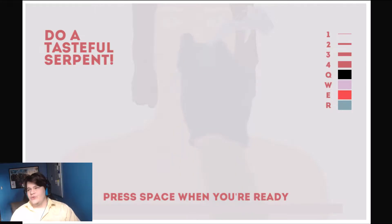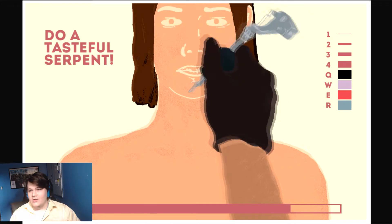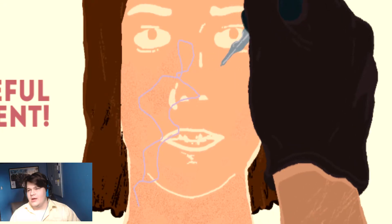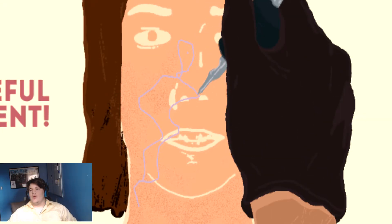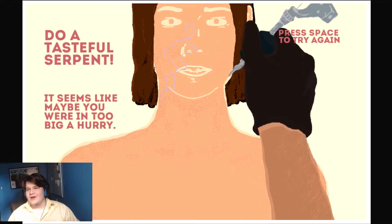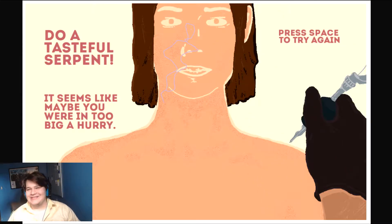Fuck you. Do a tasteful serpent. Okay, so let's go with this color and we're gonna do this one on your face. There we go. And give him a little eyeball right there. You're welcome. It seems like maybe you were in too big of a hurry. That looks more like the sexy alien than the tasteful snake.